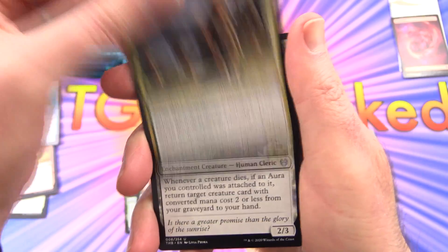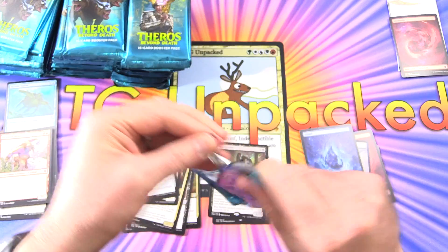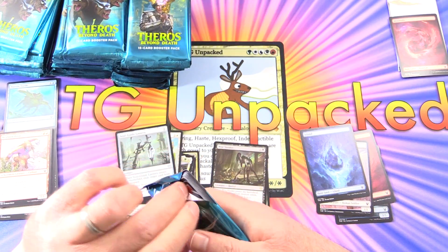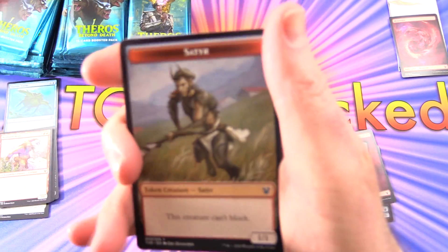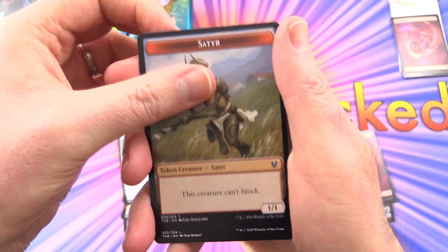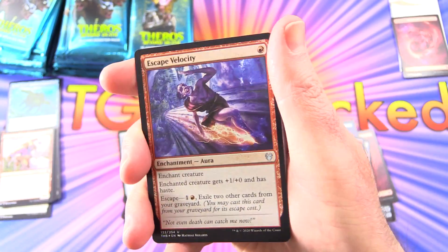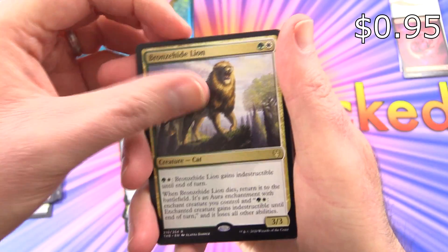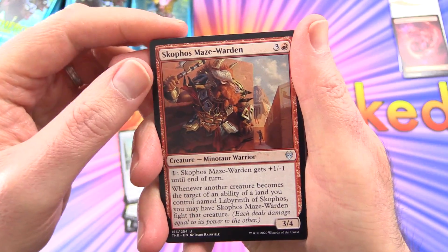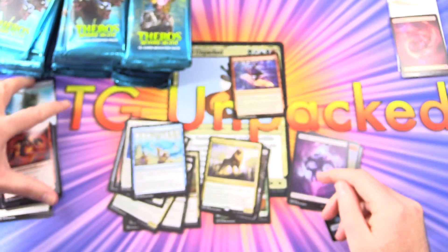Uncommons are Sayona Captain of the Pyleas, Dawn Evangel, and Soulguide Lantern. Did anyone take part in pre-release yet? Leave a note in the comments — how did you do? I was planning to go on Friday night, but a huge snowstorm is sweeping through, so I'm going to try my luck again on Saturday. We got a Swamp, a Foil Escape Velocity, and the rare is Bronzehide Lion. With uncommons Skophos Maze Warden, Archon of Falling Stars, and Seagod Scorn.